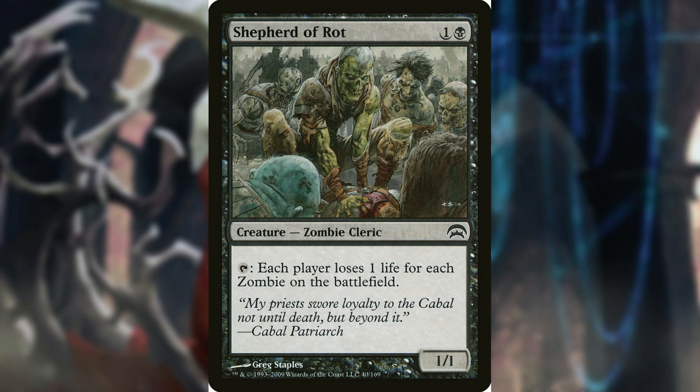Shepherd of Rot is a 1/1 zombie cleric that you can tap for an ability that causes each player to lose 1 life for each zombie on the battlefield. This sees all zombies in play and does hit everyone including us, but we should be fine on life total with this deck. You can leave it in play as a threat and activate it in response to removal to keep the pressure on your opponents and keep them from touching your board.